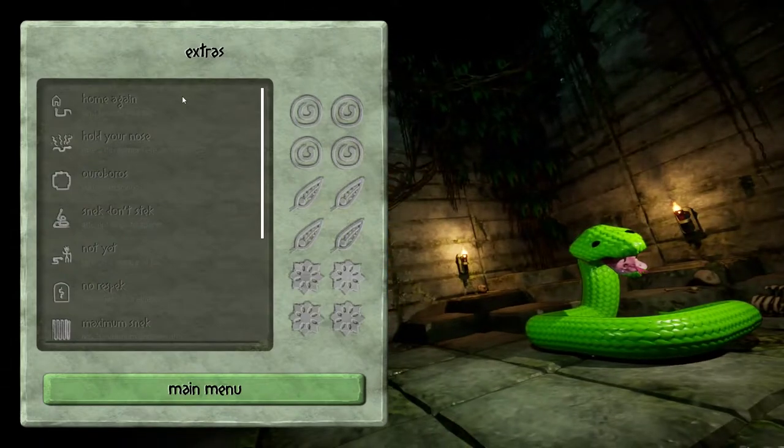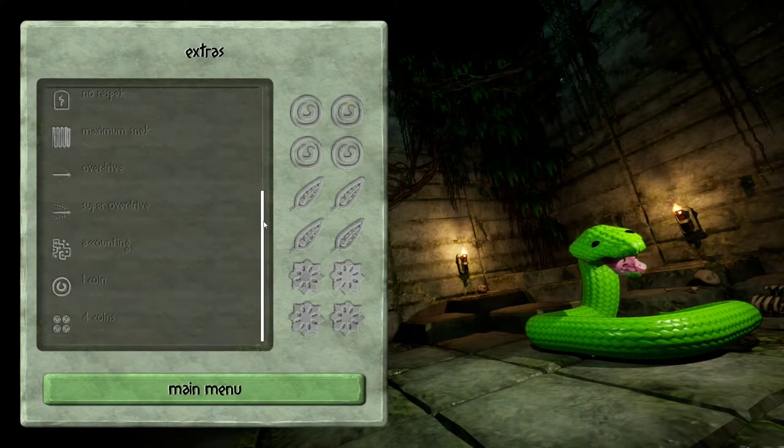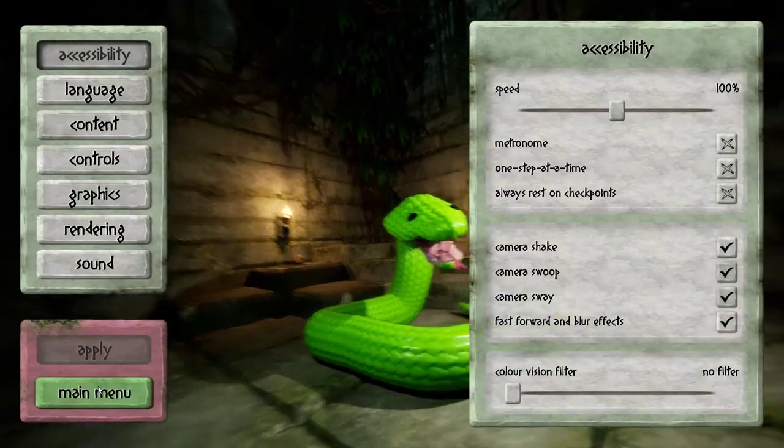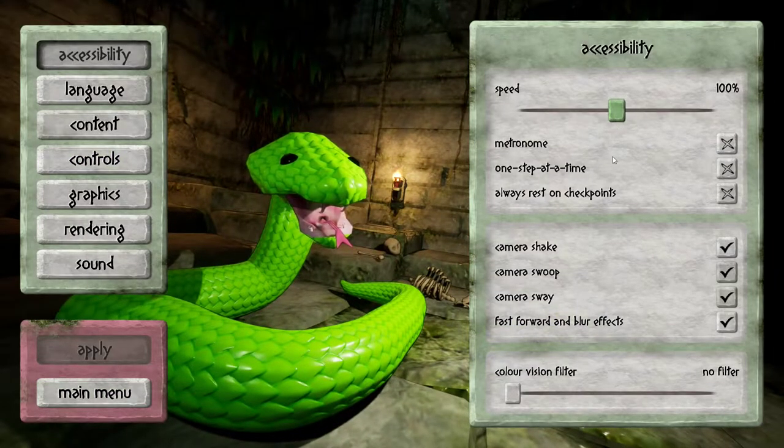In Extras, this looks like the achievements. In Options under Accessibility, we can set the speed. There's a metronome, one step at a time, always rest at checkpoints, camera shake, camera swoop, camera sway, and then the color vision filter.